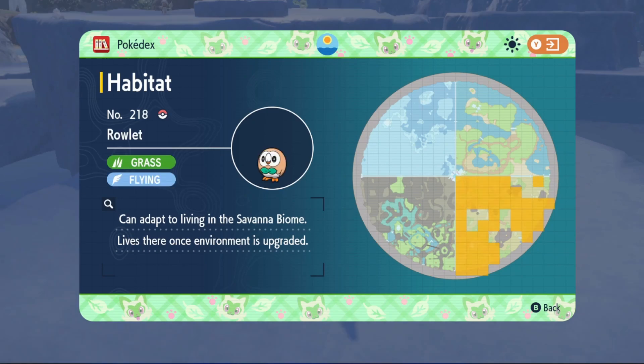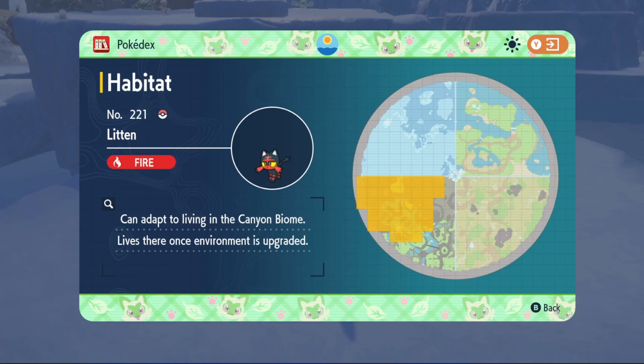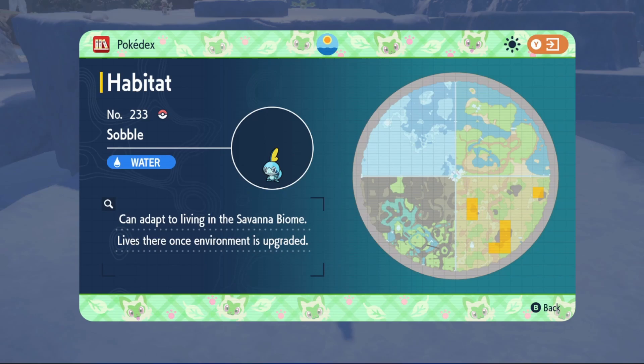Finneon spawns on the left side of the middle of the Savannah Biome. Ralts is just everywhere in the Savannah Biome. Litten spawns in a lot of the Canyon Biome. And Sobble spawns near water within the Savannah Biome.